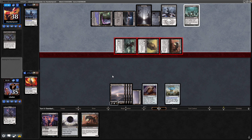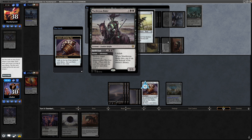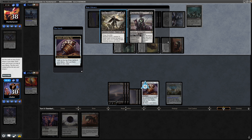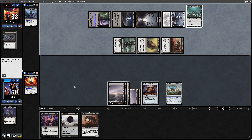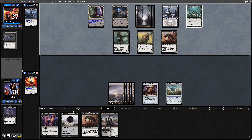Swinging in at us for 5 points of damage, so we spin the top at the end of the turn. There is a Signal Pest, Drana, and Murderous Rider. We'll go Signal Pest, Drana, and the Swift End and Murderous Rider we will draw into next turn. Then just passing through the turn again, waiting for my opponent to actually get the Commander down, ready for us to wrath.